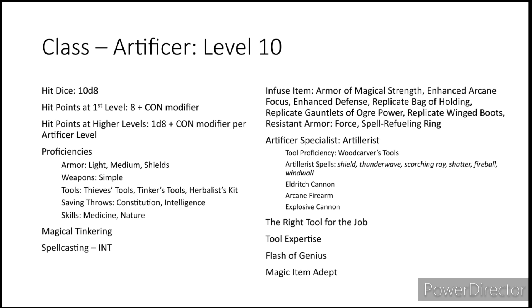For our infused items, we're going to pick the Armor of Magical Strength, Enhanced Arcane Focus — which gives us a +2 to our spell damage output — Enhanced Defense, Replicate Bag of Holding, Replicate Gauntlets of Ogre Power, Replicate Winged Boots, Resistant Armor — which resists force damage — and the Spell Refueling Ring.